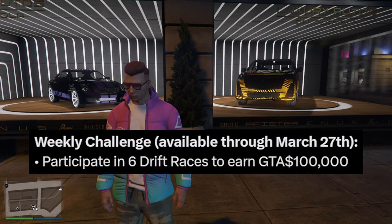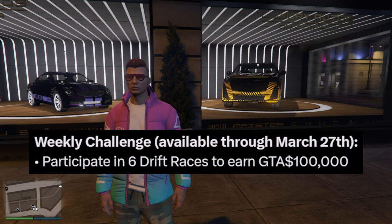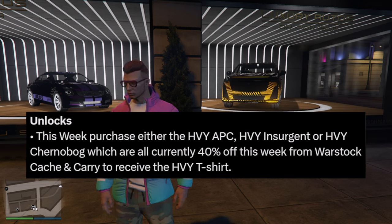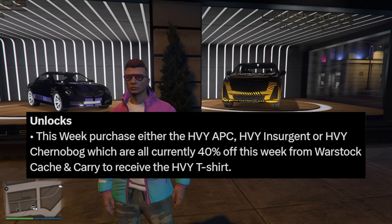The weekly challenge in GTA Online this week is to participate in six different drift races — if you do that you'll earn $100,000 for completely free. Also, if you purchase an HPY APC, HPY Insurgent, or HPY Chernobog — keep in mind these are all 40% off this week — if you purchase any one of those three, you'll get the Warstock Cash and Carry HPY T-shirt unlocked by next week.